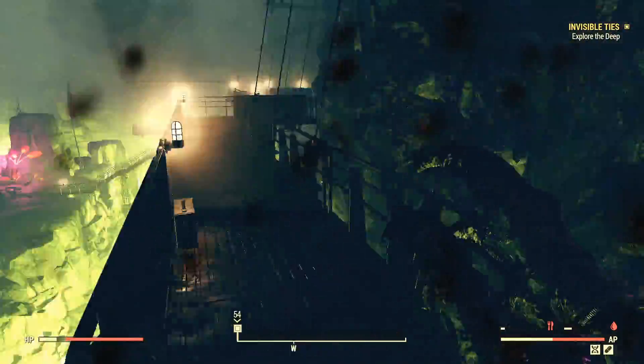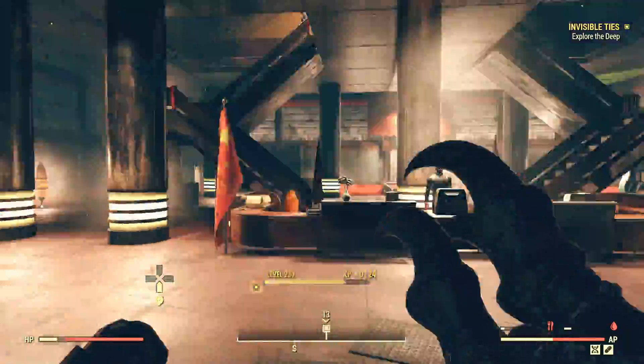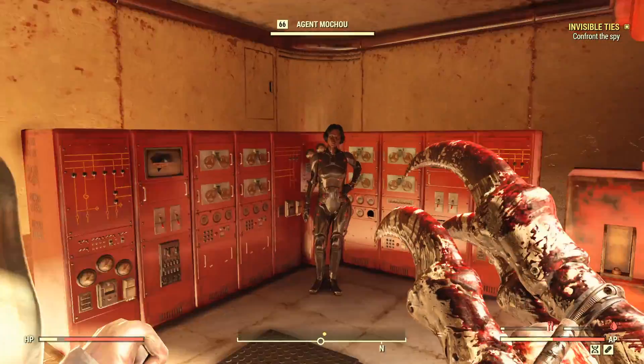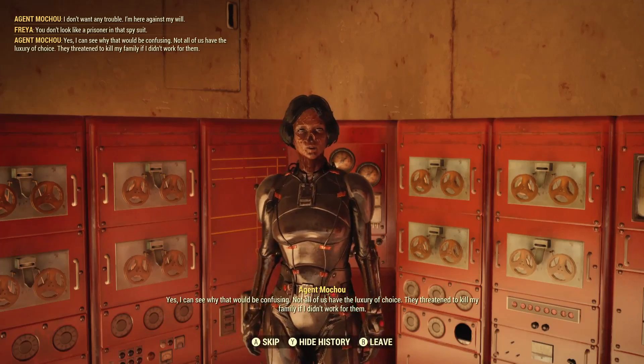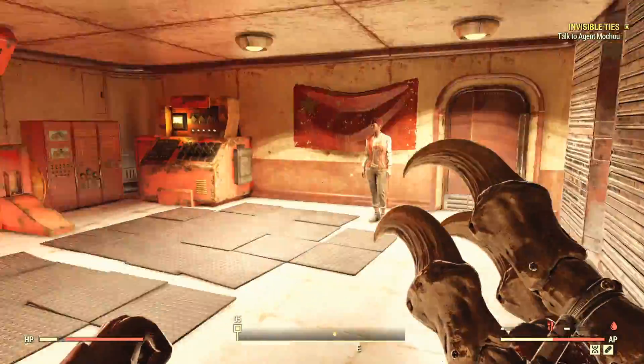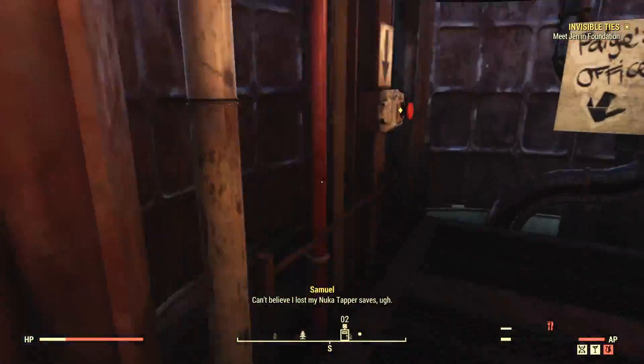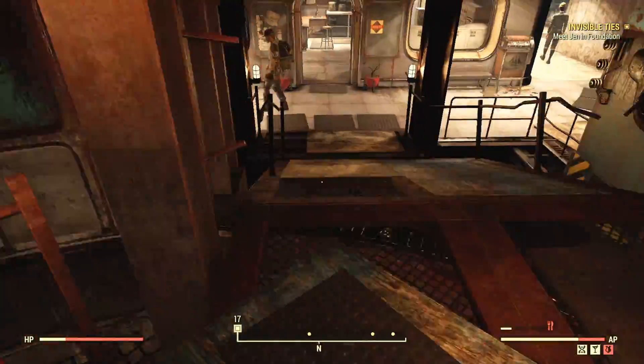Enter it, make your way to the control room, and make sure you kill every single enemy on your way down. Enter the control room and locate the spy. Deal with the situation in any way you want. I got the armour and let her mother live, so just deal with it however you see fit. You'll need to allow Jen a little bit of time to deal with the situation that just happened with her mother.